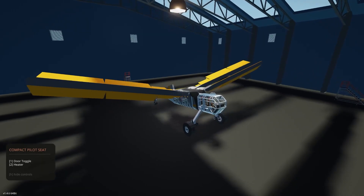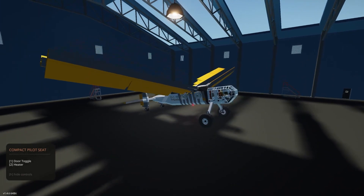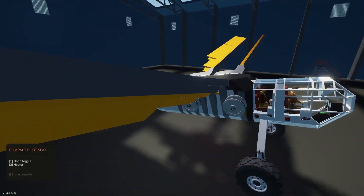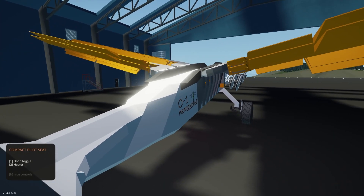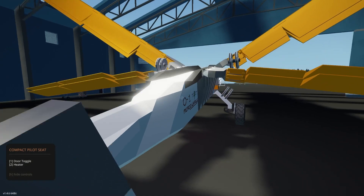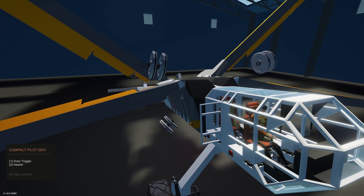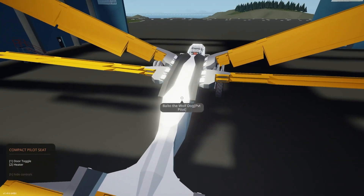Credit where credit is due - they got ornithopters built long before I managed to. But when I went to build one, I wanted to see if I could get the shaking as far out as I possibly could, to actually make it kind of pleasant to fly. The idea I hit on was throwing counterweights on the opposite ends of the wing. The weights are actually attached to the wing that is opposite them. The intent is to offset the mass of the wing moving up and down on either side - so while the wing is moving down, the weights are moving up. Every action has an equal and opposite reaction.